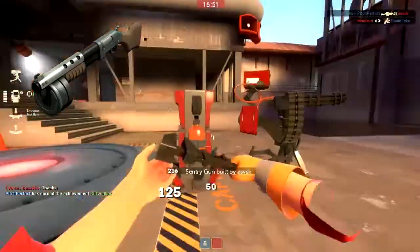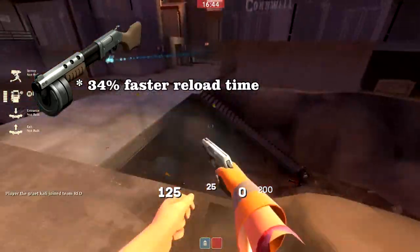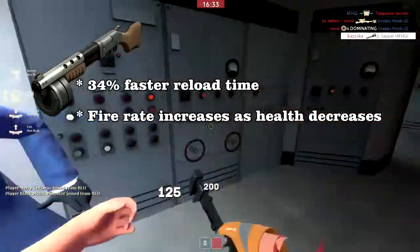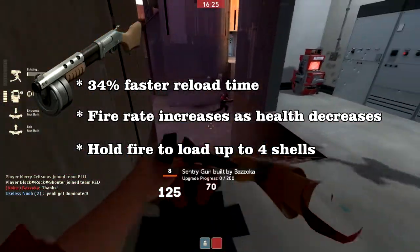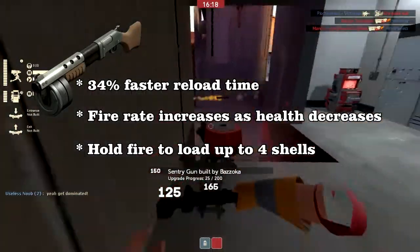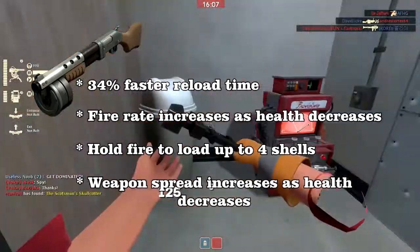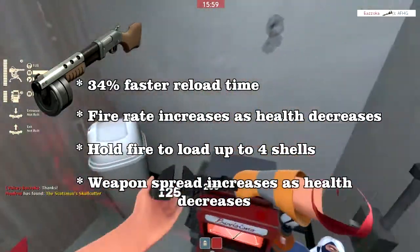The stats are: it has a 34% faster reload time, so you can load up shots faster. The fire rate increases as your health decreases — the lower your health goes, the faster you'll be able to fire. Holding fire allows you to load up to 4 shells, making it a burst damage weapon, kind of like the Beggar's Bazooka. The downside is that weapon spread also increases as your health decreases, meaning it gets wider and less accurate, making it harder to deal damage when your health is low.